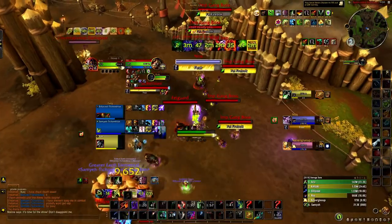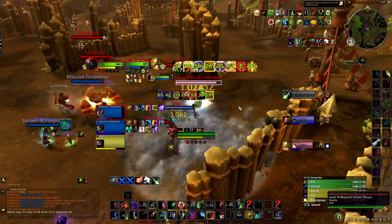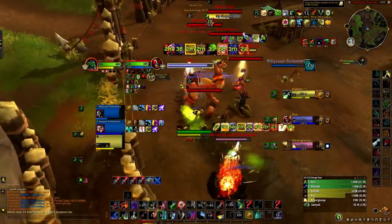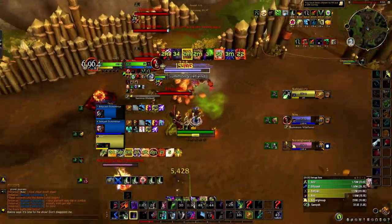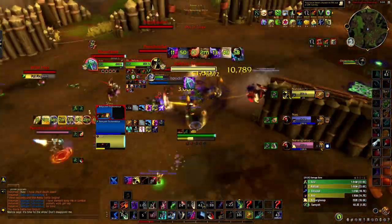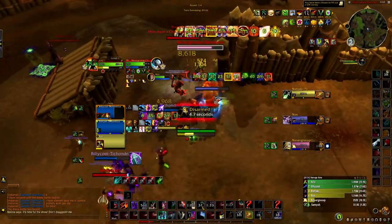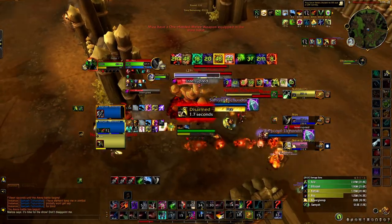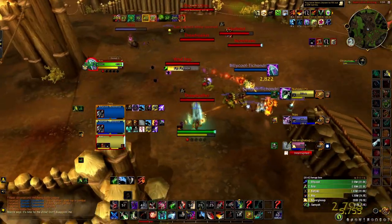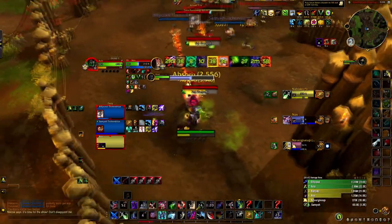We're looking pretty good — we still have Trinket, we still have Evasion. I used Evasion so they couldn't do anything to me. We Kidney him again, Smoke Bomb, and I gouge the healer — always try to get those gouges off. Even if you accidentally clip it, you're still getting almost two seconds of a gouge. He ends up sacking. We're going to bleed the rogue since we can't catch him. I disarm him because I know he's going to open soon. The DRs are off on the healer and off on me, which means he's going to stun right about now.